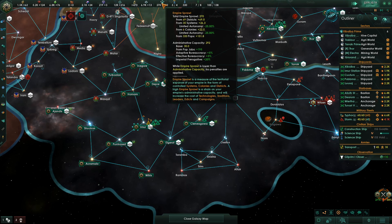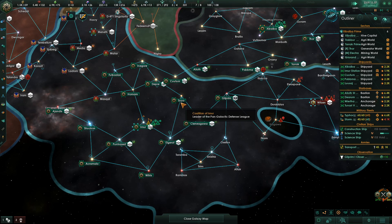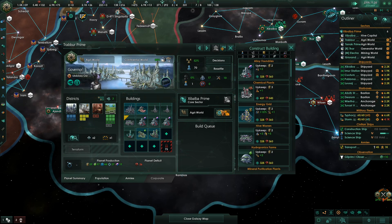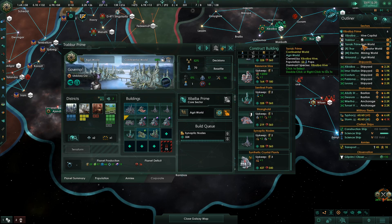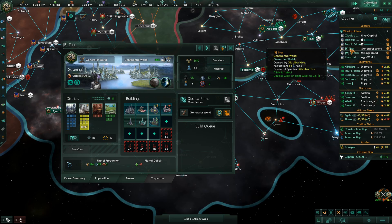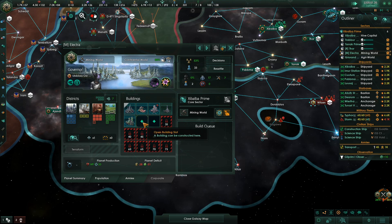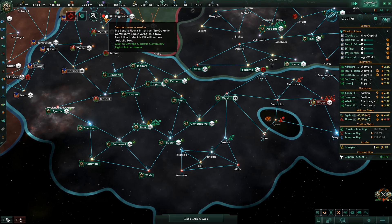We're going to get some of these planets when a status quo lands, so we're going to need more admin capacity. To take care of that, I'm going to anticipate it right now and start putting down synaptic nodes on some of these other planets. We've already put some on several planets — we just need more.